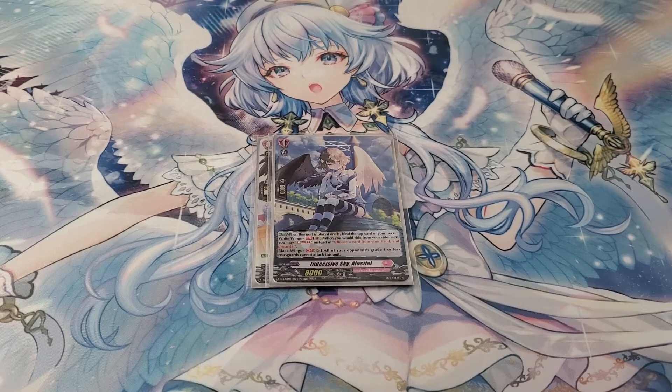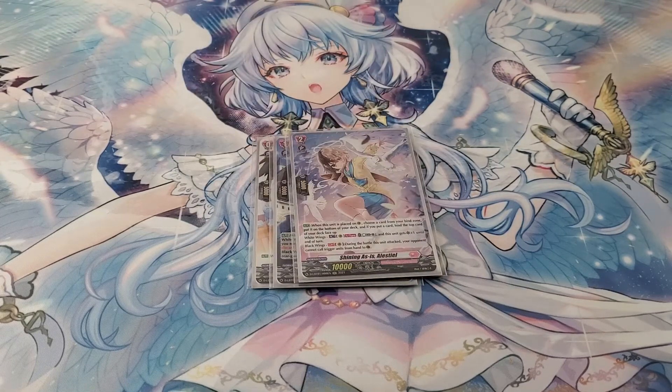For Blackwings, your opponent's grade 1 or less cards cannot attack it. That's only good if you went first, because you'll be riding grade 1 first and your opponent rides their grade 1 on turn 2, which denies you a counterblast. Luckily, the Blackwing variant doesn't really focus too much on counterblast. Moving on to Shining Celestial — when you ride it, you put the bound card to the bottom of your deck and bind the top card. The Blackwing ability is your opponent cannot guard this card with trigger units, though that rarely comes up during your grade 2 turn since opponents usually no-guard and take the damage to get counterblasts.